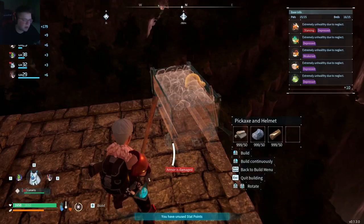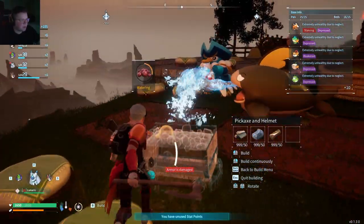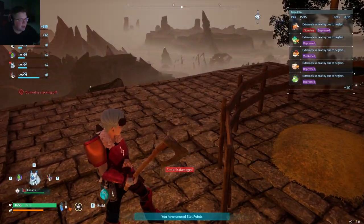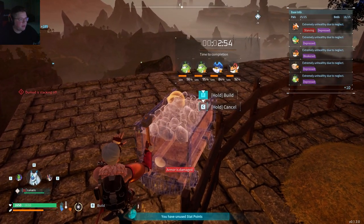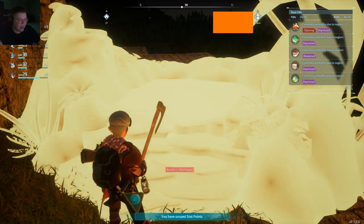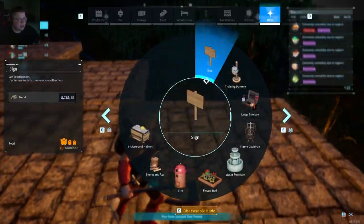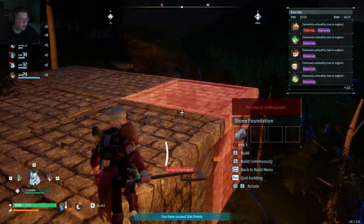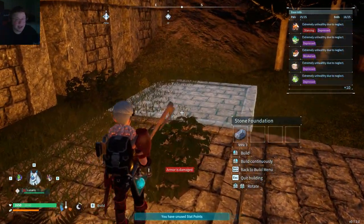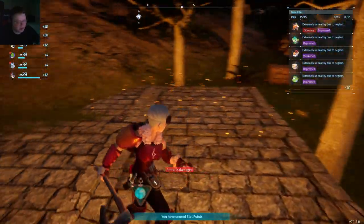We're playing some more Palworld. Last video we set up a new base on top of the mountain, which most of you should know is considered the best base location in the entire game. It's completely immune to raids, and there's coal and ore, which are by far the two most important things to farm. Stone and wood don't matter because you have the stone pit and the wood pit.